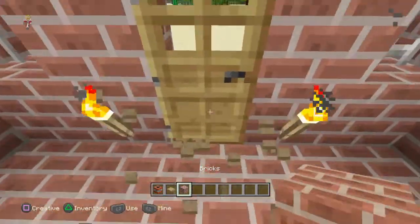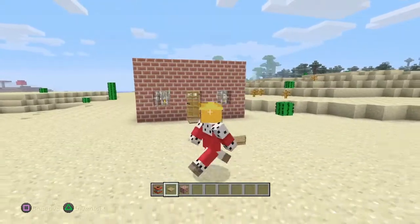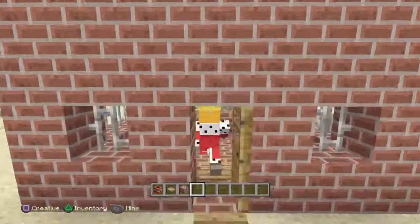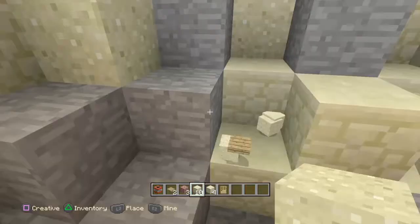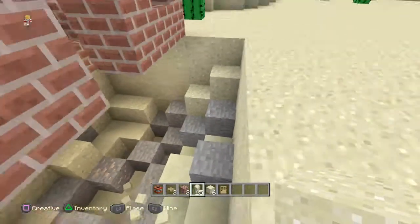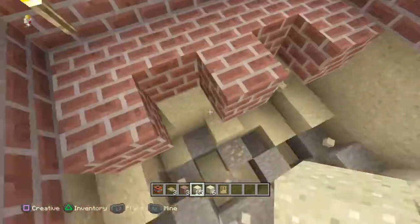All you have to do — and I'm sure a lot of you know this one — just put TNT down and cover it up. Then what happens is they'll walk blindlessly into their house and boom, their house is gone. It's a simple troll, that's why it's at number five.